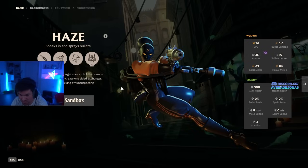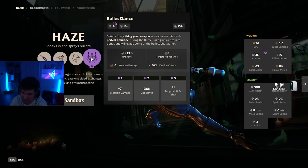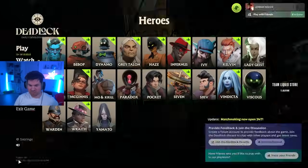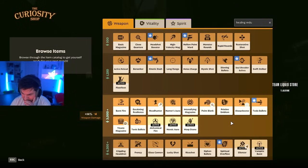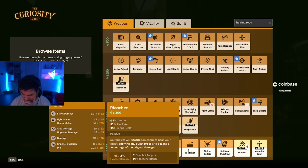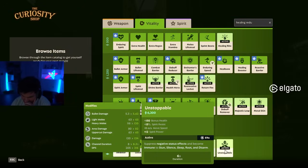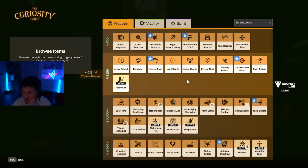Haze is very strong in this meta — a lot of people are frustrated because this is one of those press-to-win situations. Bullet Dance gets extremely strong in the late game. It's extremely common to buy three specific items to make her ult powerful: first, Ricochet, which makes all the bullets bounce around to nearby targets; then Silencer, so all those bullets also apply silence; and finally Unstoppable, so no one can interrupt you while ulting. These three items make Haze extremely hard to play against.